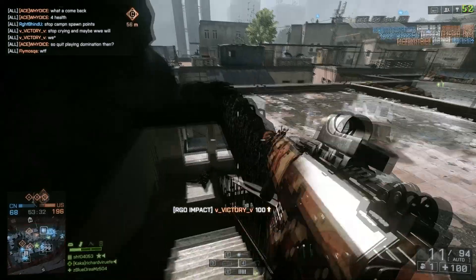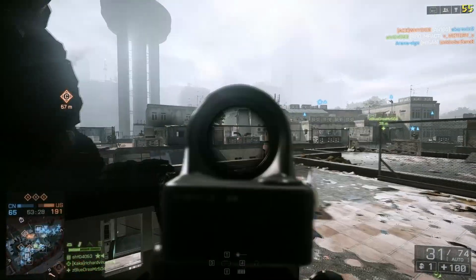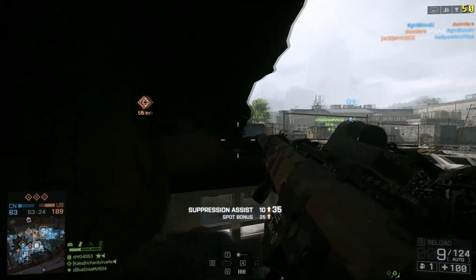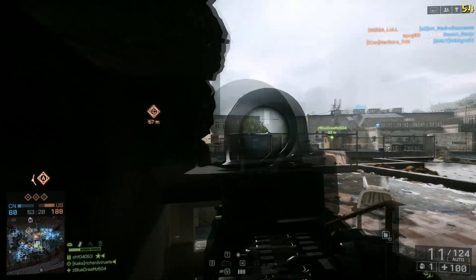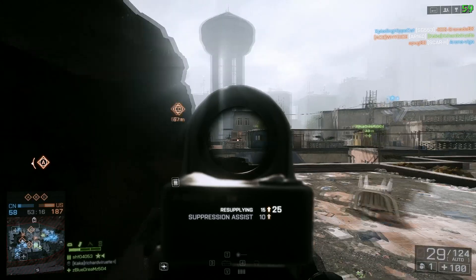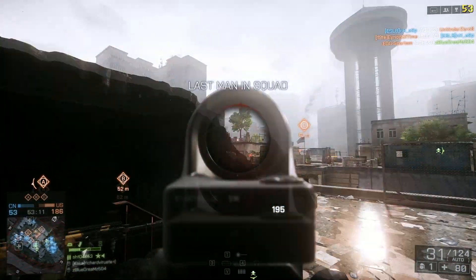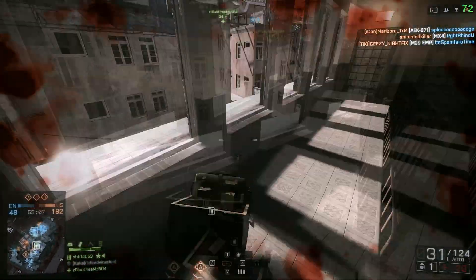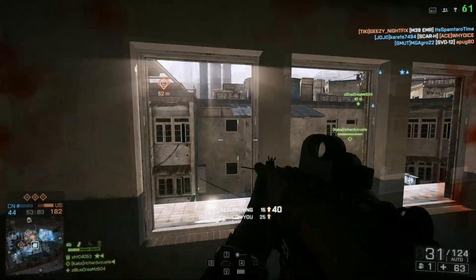Now there's another factor of weapon recoil, and it's called the first shot multiplier. If you've ever been to Symthic.com, you probably know about this already. Pretty much all the good weapons in Battlefield 4 have a first shot multiplier. Whenever you first trigger a weapon, it makes the weapon look like it has high recoil. For example, if a gun has a 1.6x multiplier, you multiply that by the actual recoil value of the gun, which increases the chance to kick much higher than following shots — that's exactly what the first shot multiplier does.